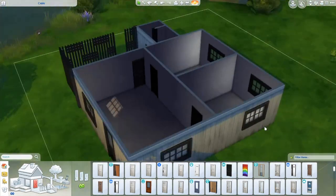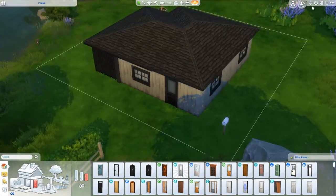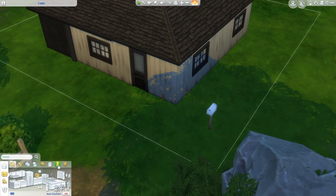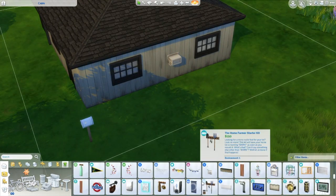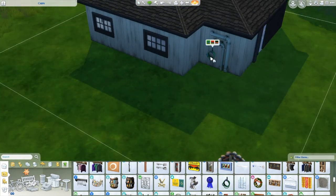Right about now we have the layout. That little one over there in the back corner is a bathroom. And it actually is the most inaccurate part of this cabin.